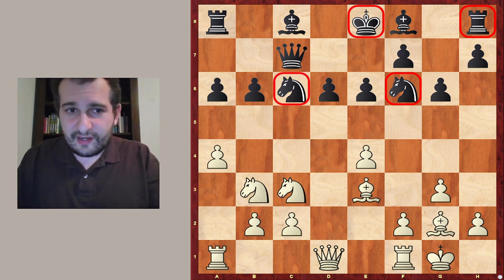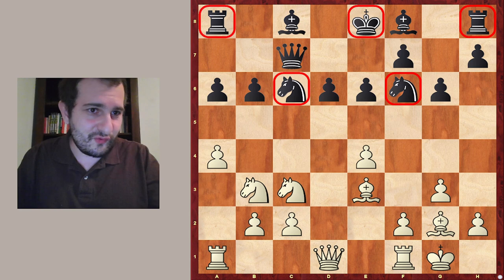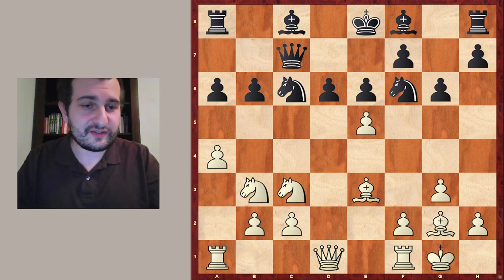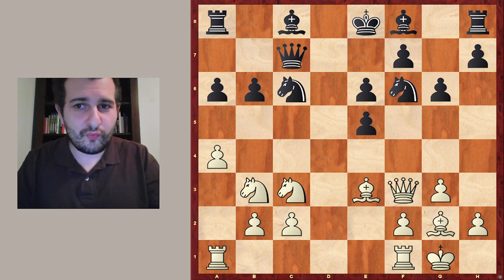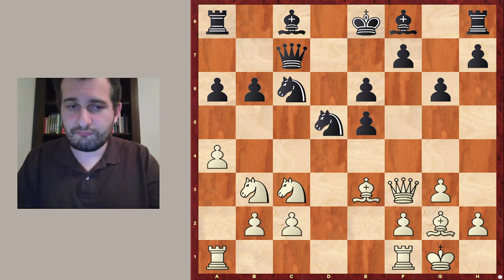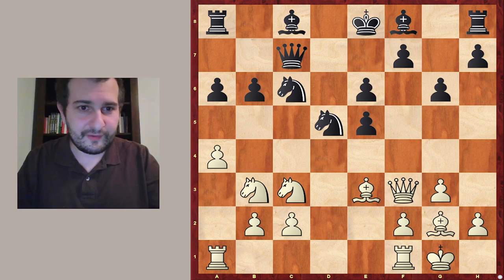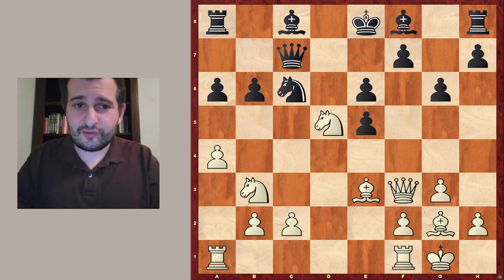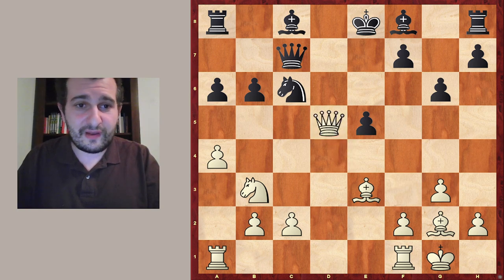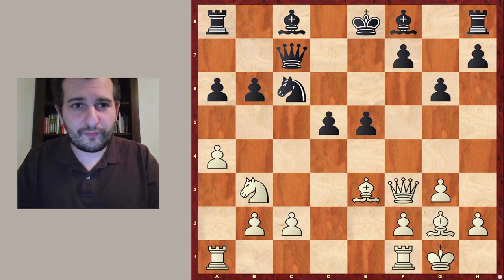But also this knight on c6 can be a target and this rook is bad as we said. So the solution here is opening up the diagonal against the knight on c6, because after d takes e5 white can just play queen to f3, attacking the knight on f6 and also on c6. Black is forced to block this attack by knight to d5, removing or intercepting with one of the attacked pieces. Now white continues with knight takes d5, and instead of taking on d5 immediately white has a very nice move: queen to f6.